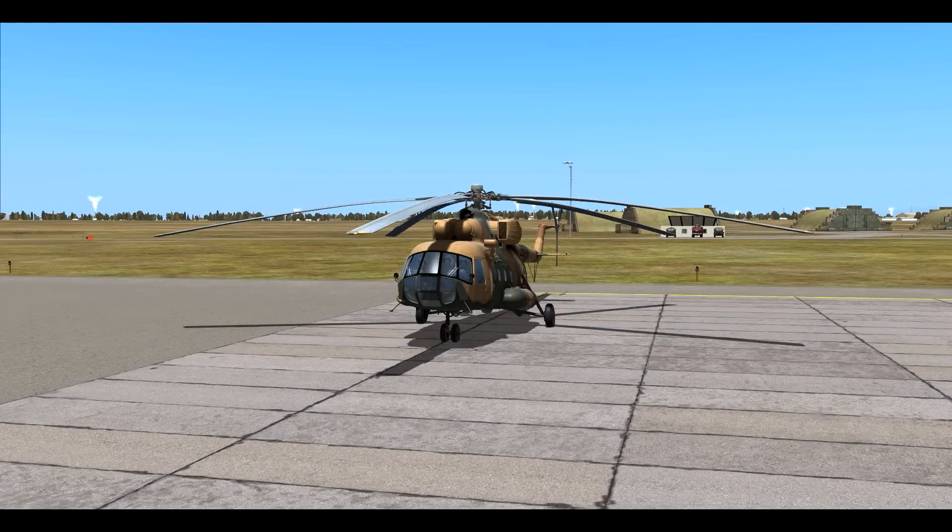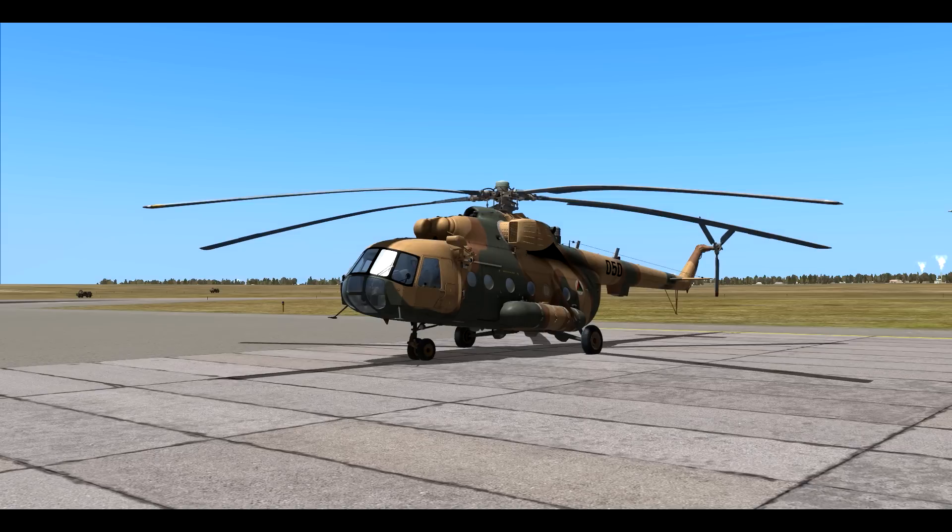Hey, it's Fredshot and you're watching my Mi-8 startup tutorial. Over here we have the Mi-8. It's a multipurpose Soviet-designed helicopter and it has two Klimov TV3-117 gas turbine engines which will provide the maximum speed of 250 km per hour and an operating range of 450 to 500 km.